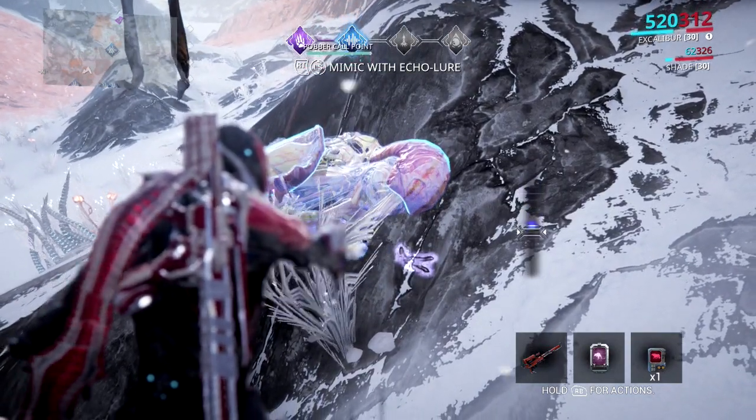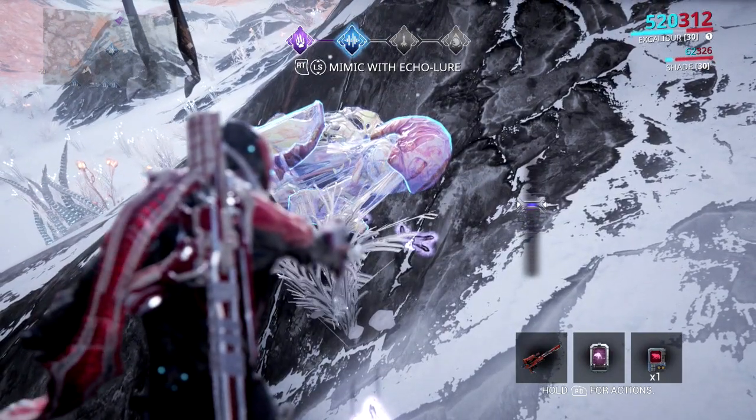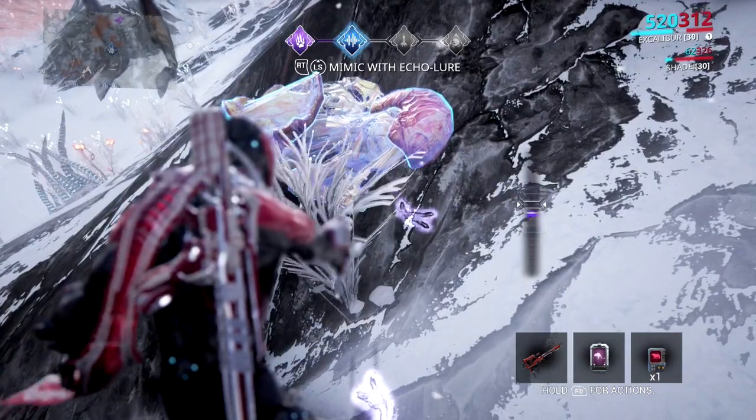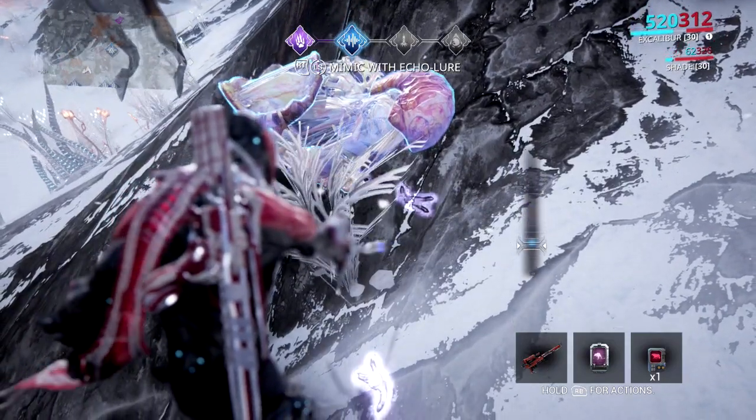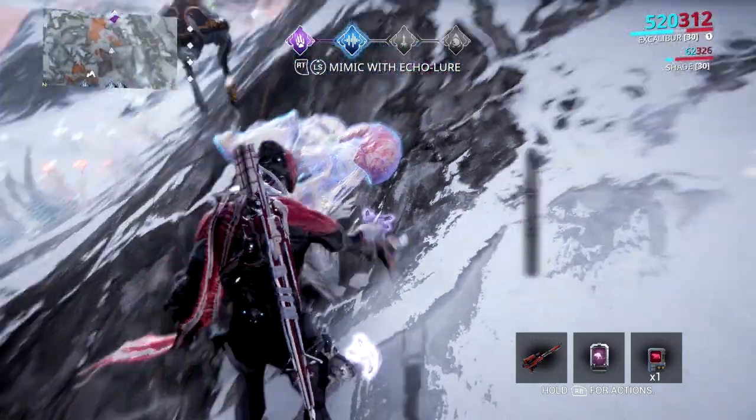After the call has been matched, run about 20 or 30 yards away from the call point and wait for the Paubers. Once they're in range, take out your Trank Rifle and capture the animals. For the sake of time, I cut the video to only show my last hunt. But if you found this video helpful, leave a comment down below, and I'll see everybody in the next one.